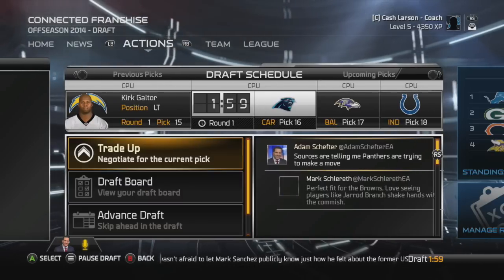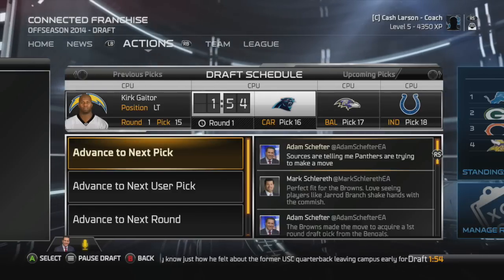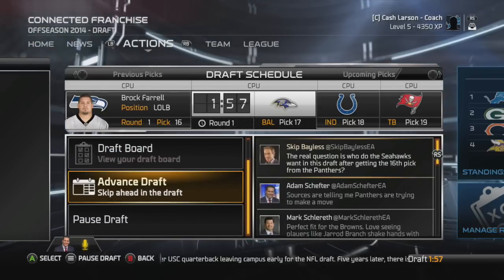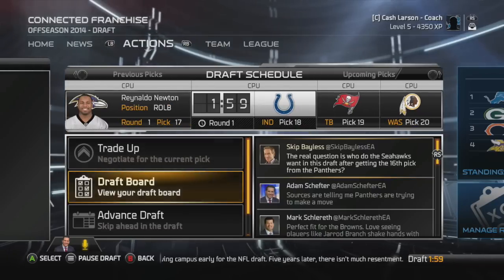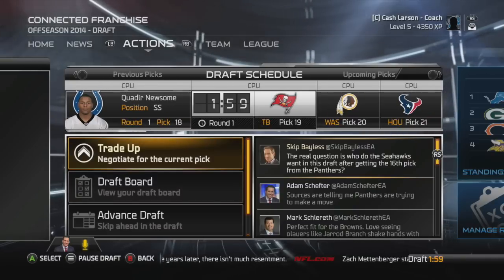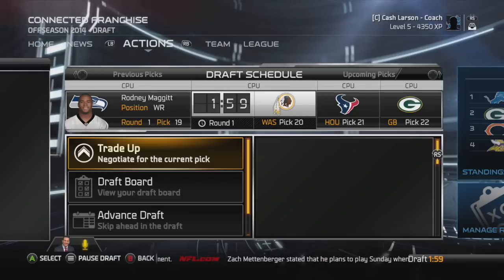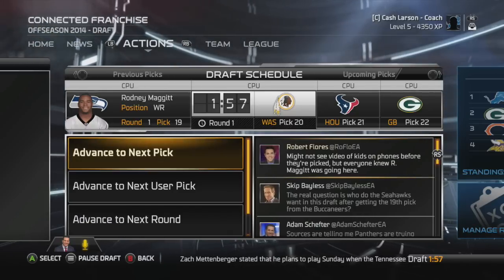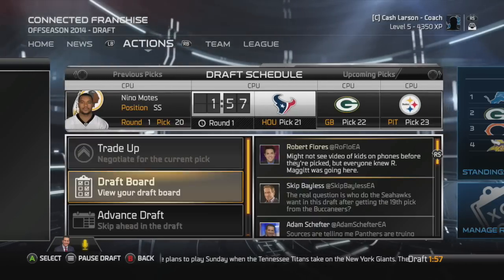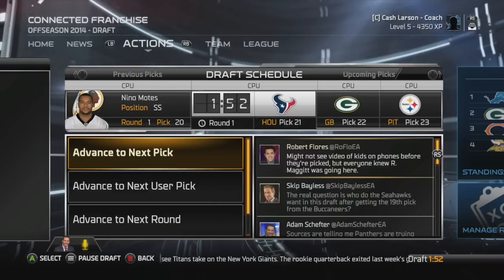A wide receiver goes to the Browns at 14, another left tackle — a lot of left tackles in that top 15. The Panthers at 16 take an outside linebacker, so already a couple there. Ravens at 17 take another outside linebacker on the right side. Colts take a strong safety at 18 — I think that's the top guy I had scouted, so looks like he will not be available. Another wide receiver at 19, another strong safety. We have a run of strong safeties, so that's probably not going to be a position we go for.